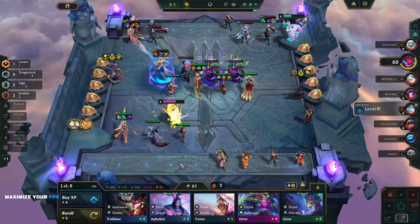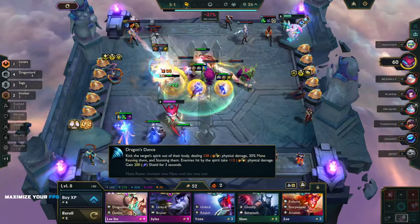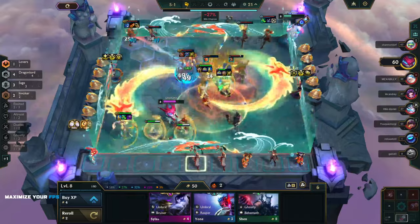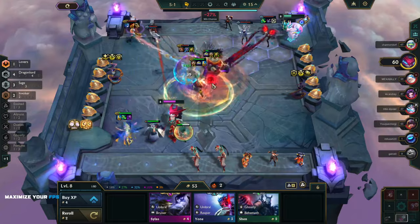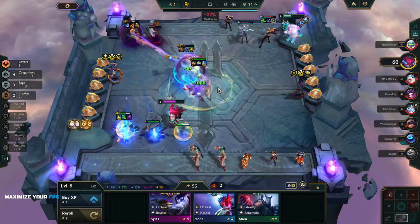We don't need this, we don't need this, we don't need this — we're actually rolling now! Yay! We got it. We're going to roll this as well — no, we have no more three-costs we need. This is a three-star Lee Sin though — it's crazy how easy you can actually force this. Oh, that's a three-star Crash — what the what!